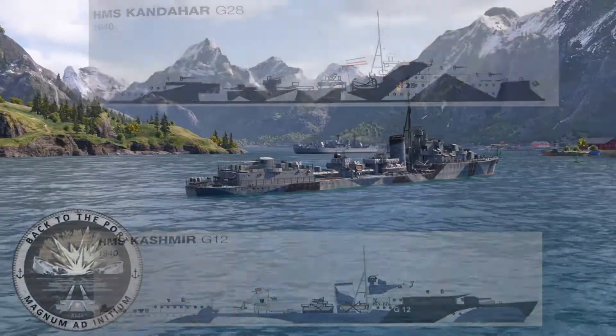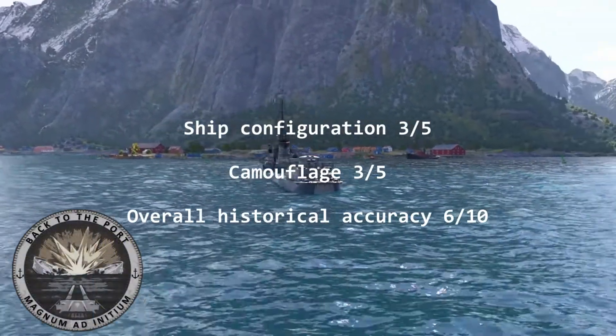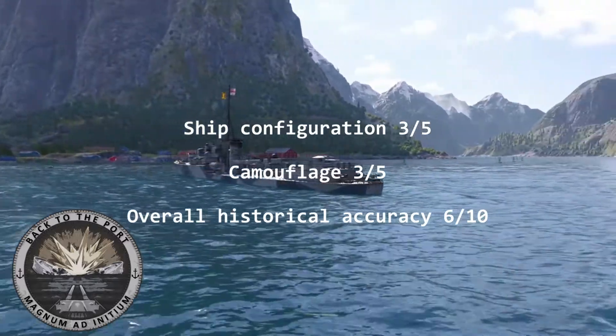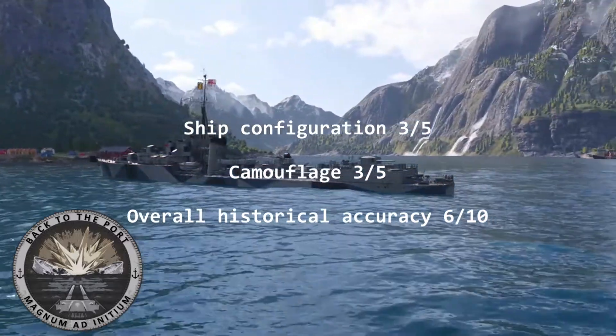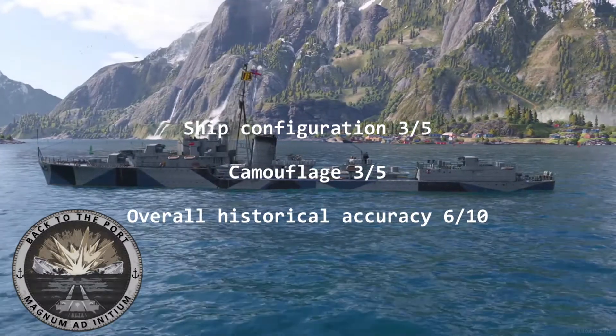For historical accuracy of the hull, I would give this 3 out of 5 due to the rather generalistic representation, and for the camouflage, I would also give this 3 out of 5, as the pattern is correct but the colours aren't, though the colours are inspired by other members of the class. Overall score: 6 out of 10.